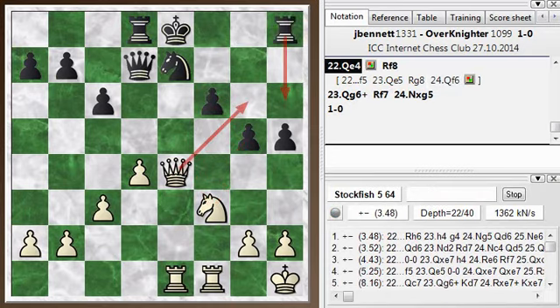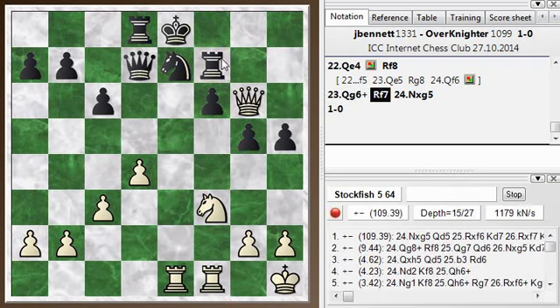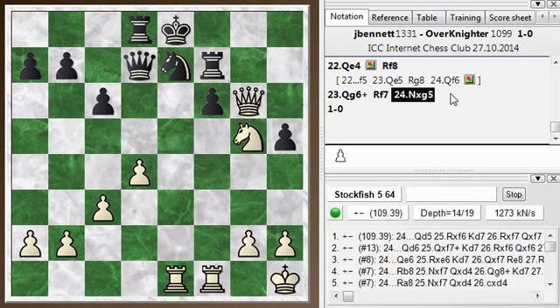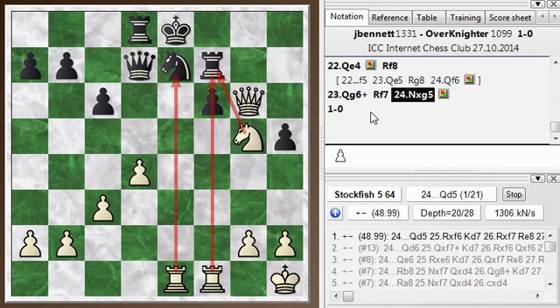He tried to move rook to f8. And I just play queen g6 with check. And rook to f7, blocking the check, is the only legal move. And now knight takes g5. So he resigned at this point. I was curious if there was any defense, but you can look at the numbers — he's going to lose at least the rook here because it can't move. It's pinned, and it's under attack by the knight. He can't take the knight because of queen takes rook. So all these pins operating here have got him completely tied up, and so the game finished.